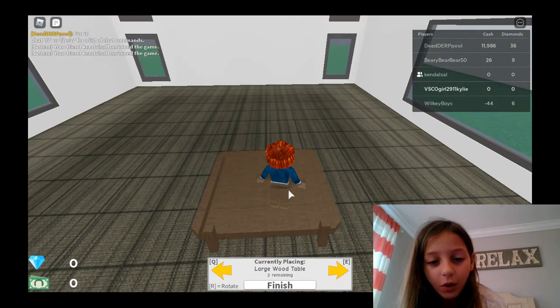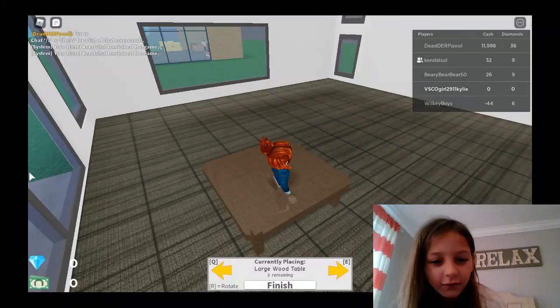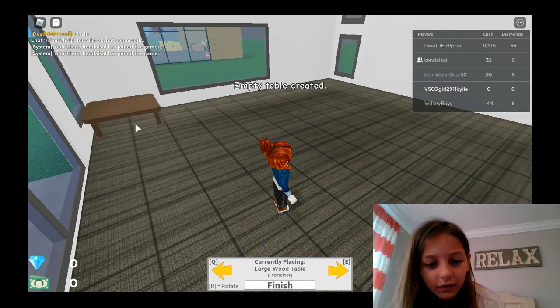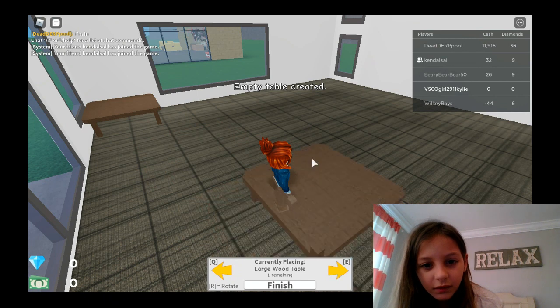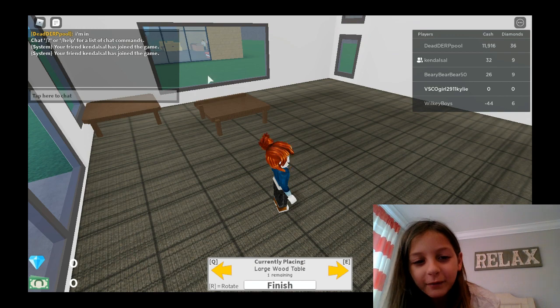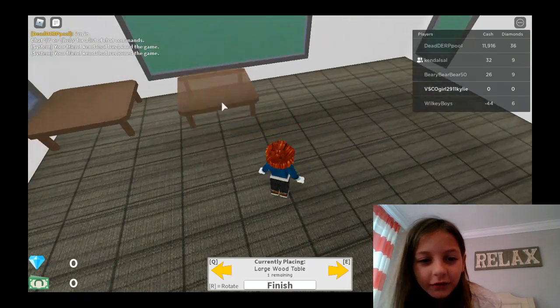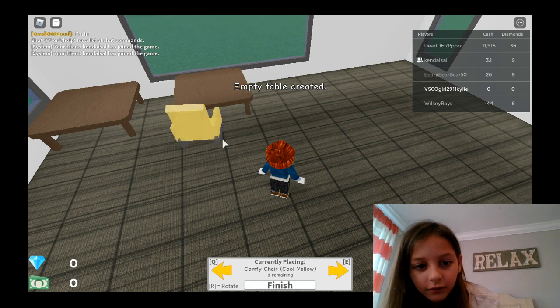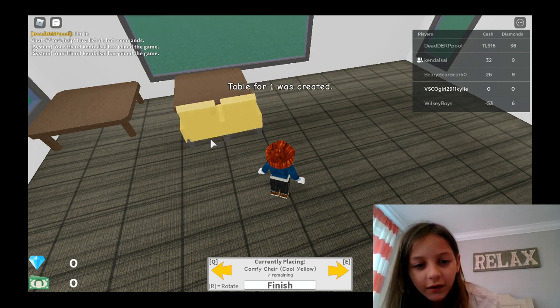I play this game a lot so we need to move some stuff. Oh my god, I already have customers at my Italian Delicacy and I haven't even placed it yet! Kendall is using a map she already has. Let's change these seats — I really hate them, they're really ugly.